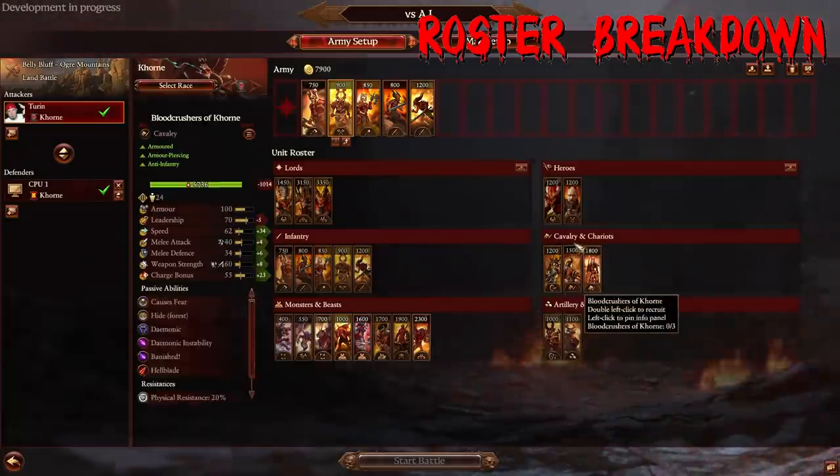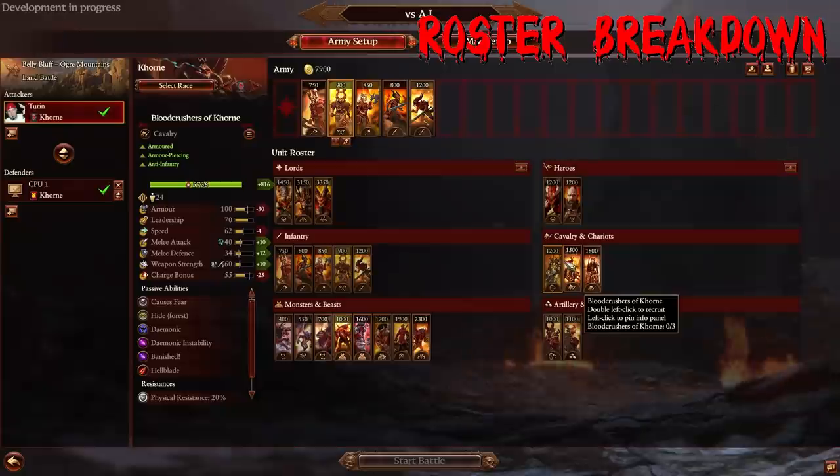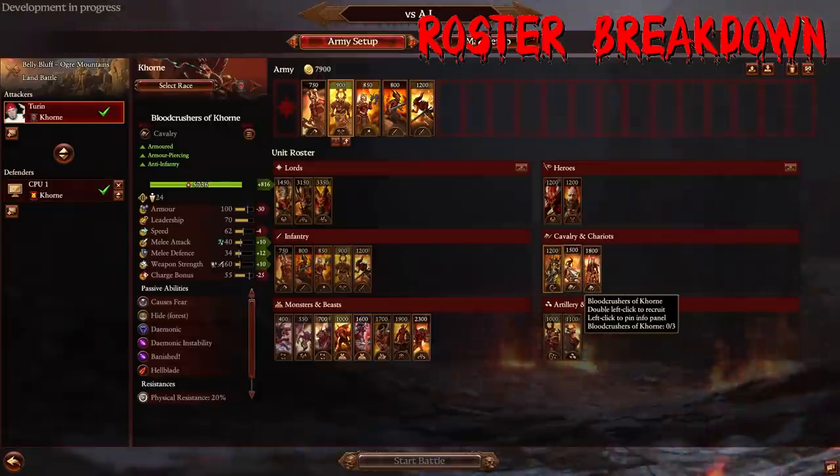Looking at Chaos Cavalry and Chariots — yes, we have the Gorby's Chariot, an expensive armor-piercing chariot, but I really think there are better options here for Khorne. The Bloodcrushers of Khorne are one of the two elite cav choices — basically mounted Exalted Bloodletters. They have Hellblade so they do more and more damage over time, and they have 100 armor, which is really nice.